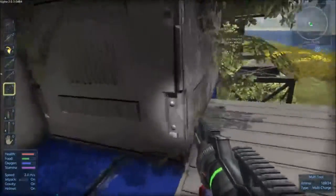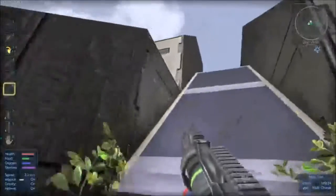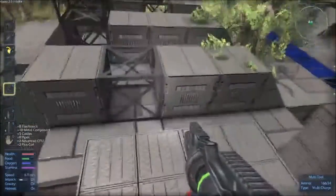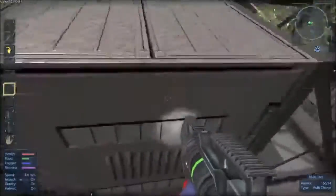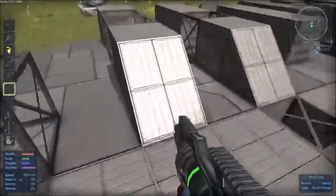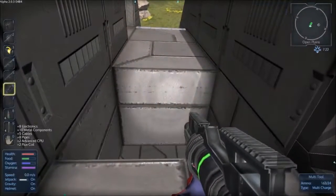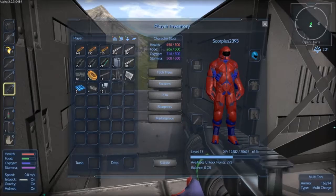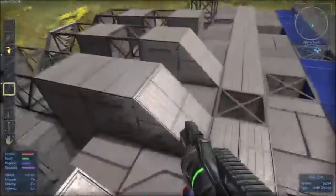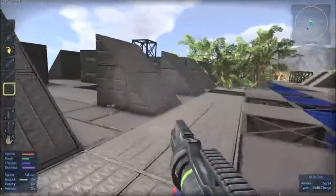Back up here, get pack to recharge. Anything else up here we can get - another thruster. The reason these thrusters give us such good stuff is obviously because they're designed for a capital ship to get it into orbit off the ground in such a big ship - you need a thruster with plenty of get-up-and-go. I think that's all we're going to get off this thing. That was a really good haul.